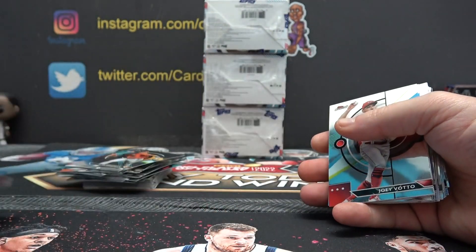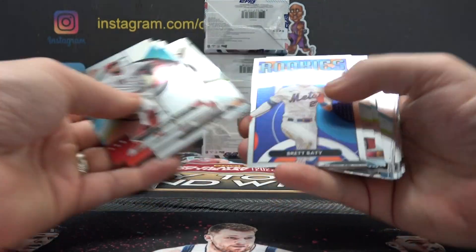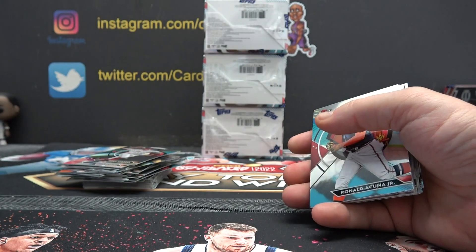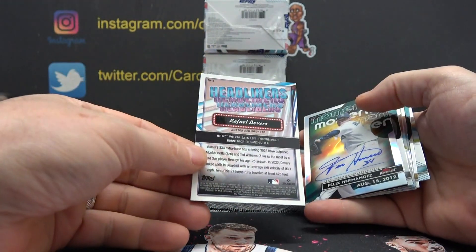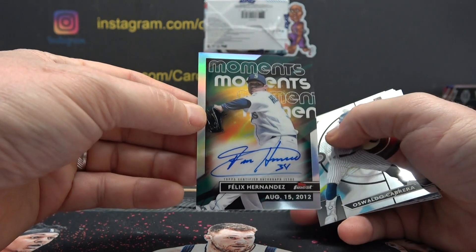Michael Harris refractor — getting a lot of rookie refractors. All Michael Harris go to the floor, that's the first one. Brett Beatty, number 6. Devers, number 8. We used to pull this dude's autograph back in the day — that was a super collector.